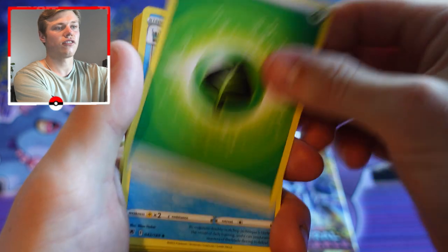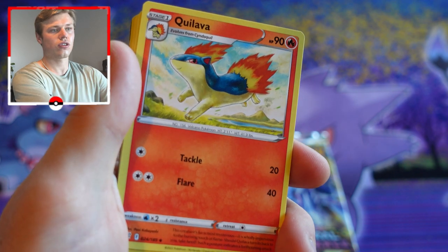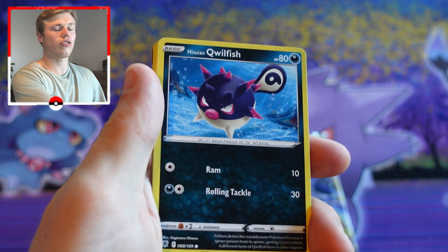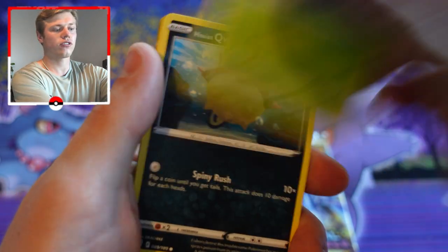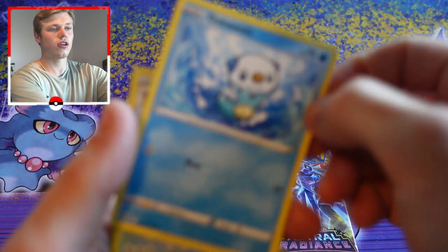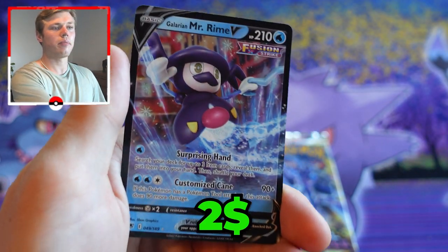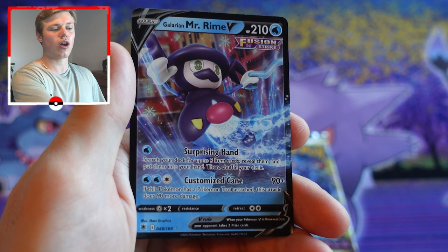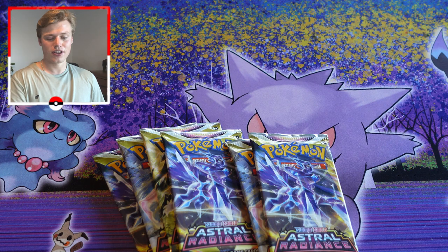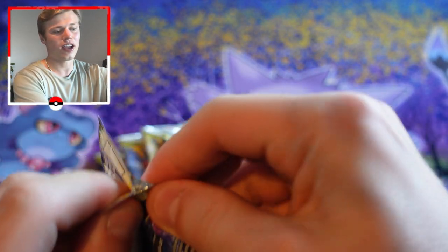Pack two: we have a grass energy, Chinout, Jubilife Village, Quilava, Rufflet, Rufflet, a Hisuian Qwilfish, Rowlet, another Hisuian Qwilfish, Oshawott, Brionne as our reverse holo — and bang, look at that: Galarian Mr. Rime V! There we go, our first ultra rare of the video. Putting that in our highlights pile — very happy to have that, and we are off and racing!